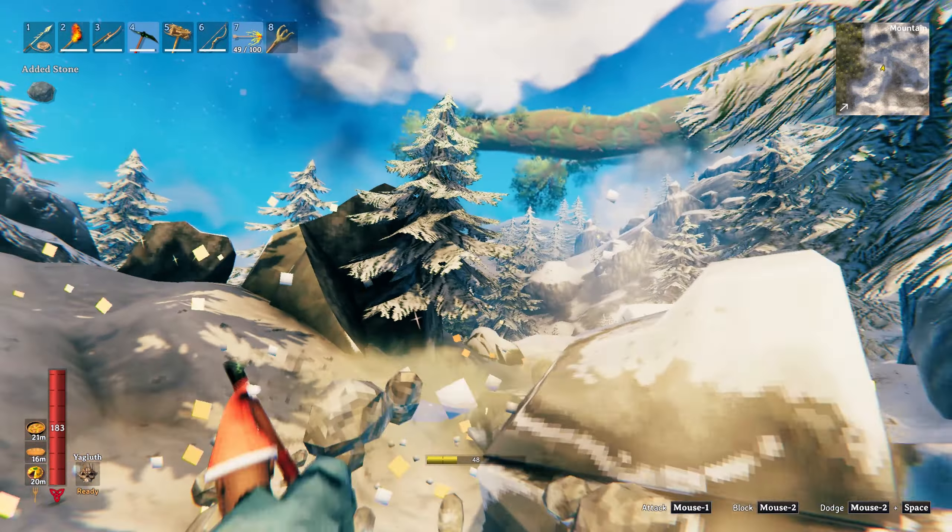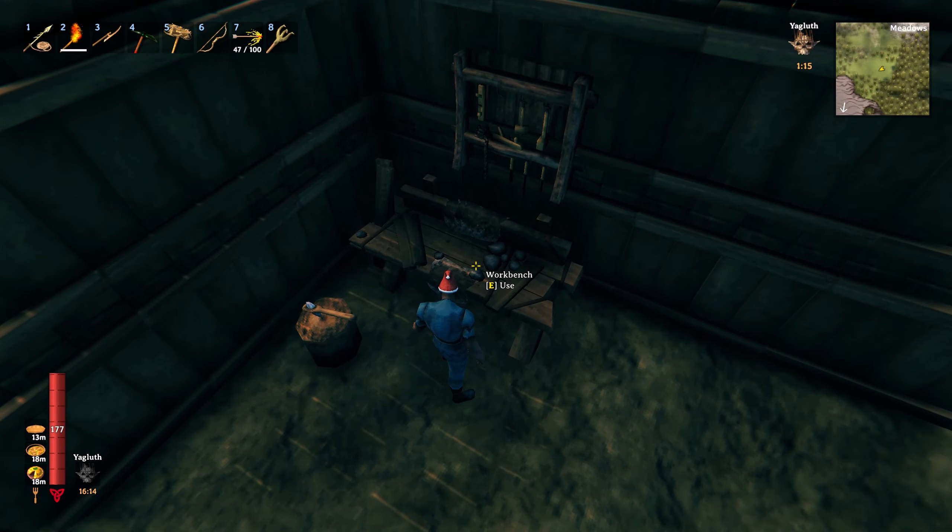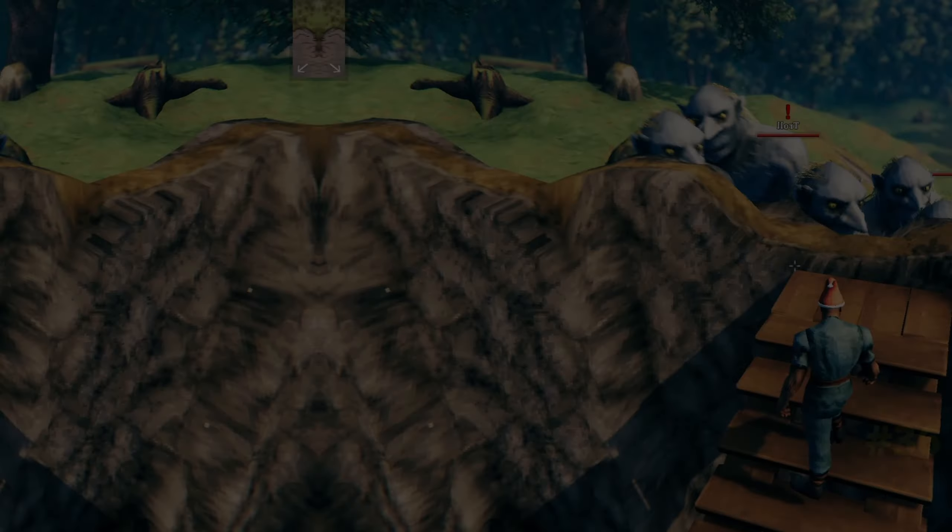Make sure to always upgrade your workstations as higher tiered items become available to you - this will be needed to be able to craft them. At the better stations you can also upgrade your weapons and armor as well.